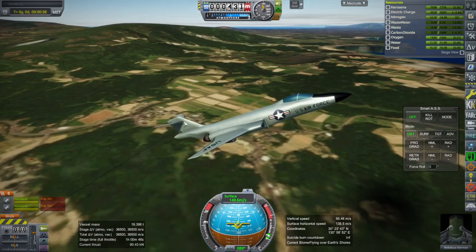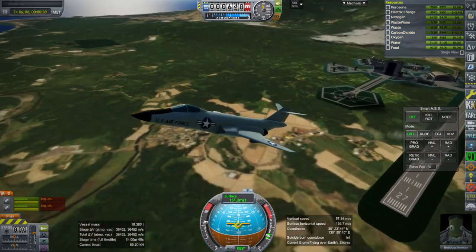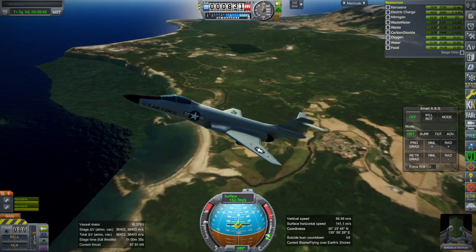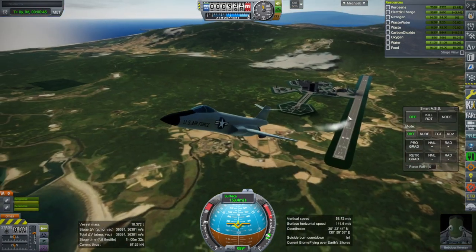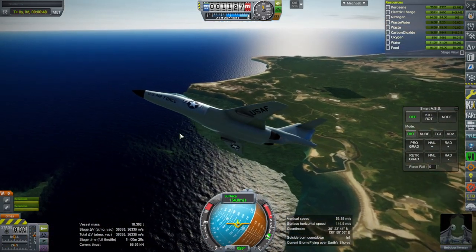Alright, so the location of the KSC in relation to Tanegashima is a little bit weird. We can see some terrain poking through there — that's not ideal. But actually, even though they've placed the KSC over here, the Space Center is over there.